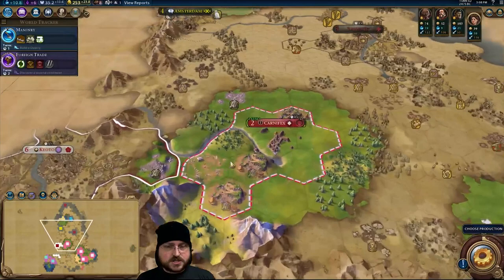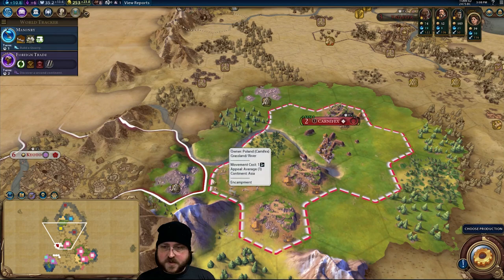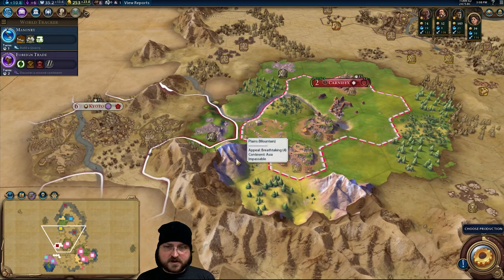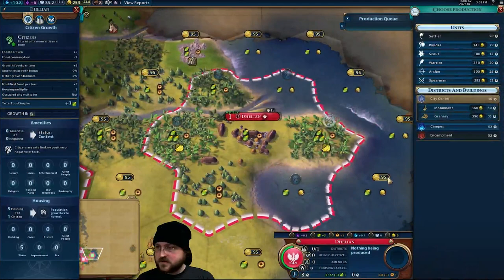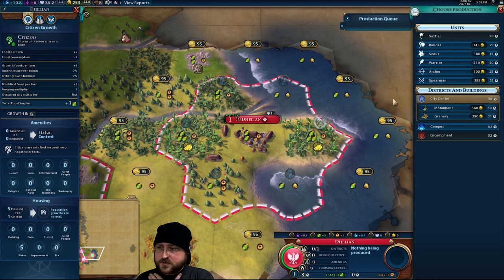No — all adjacent tiles. He's trolling you. Okay, thank you. Sometimes there are things in the Civilopedia that are far from clear. That could have been a thing. I think we're going to start with a monument right away. If that's true, I should make sure to buy this tile first — although, is it going to go and culture bomb the freaking mountain? All adjacent tiles.